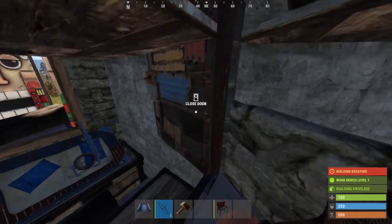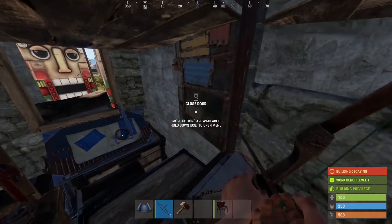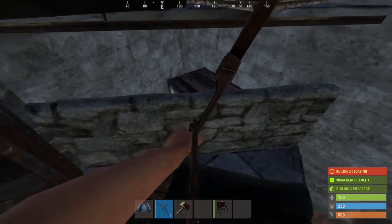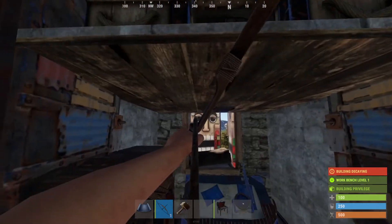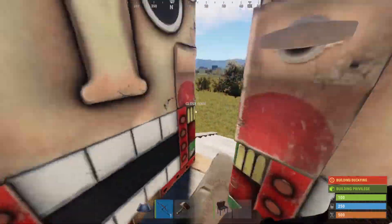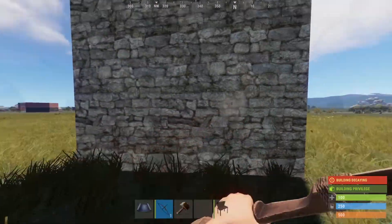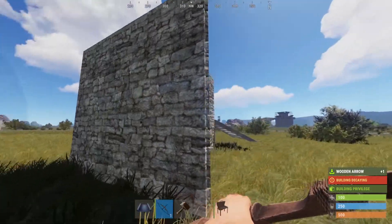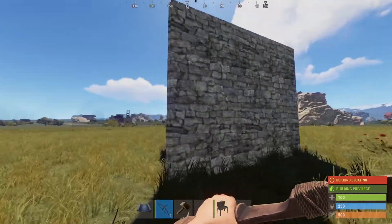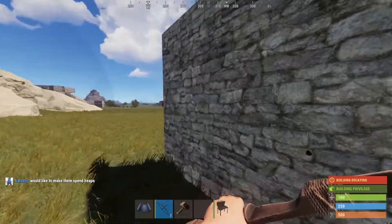You could put the raid cost up a little bit if you change this double door to a garage door — that would put it up by another ten satchels. You can come in from the wall, from this wall, because you get straight to TC but you don't get any loot. I mean, I'd rather go for loot than TC loot. Because not many people have that much sulfur at the start of wipes, so I don't see TCs being stacked with sulfur.